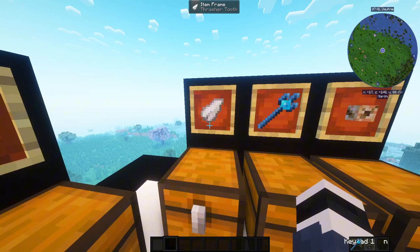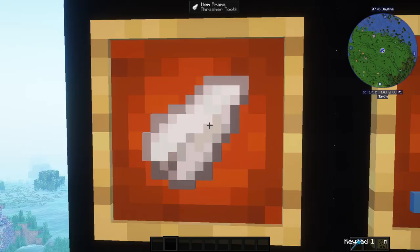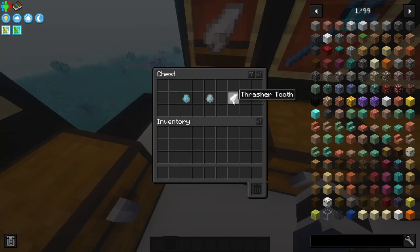Next item on the list is Thrasher Tooth. I hate this mob - you will hate it too when you encounter it. Basically what you need to do is just kill it. Go to any sea biome and you will find tons of those guys on the bottom of the sea. They will crush your world. I hate those mobs and you will too - mark my words.